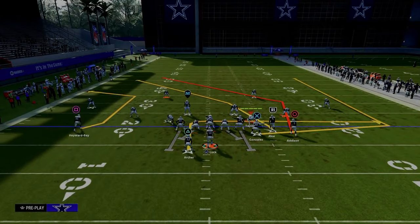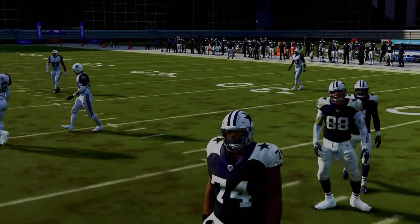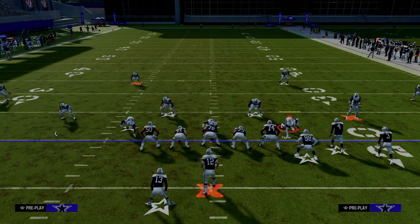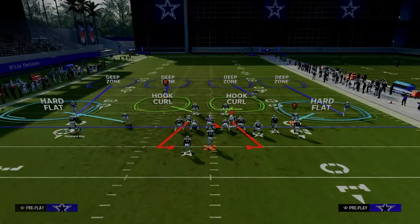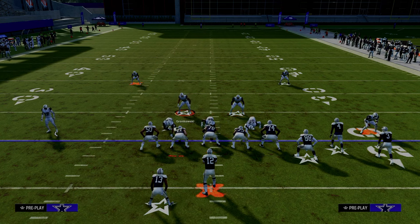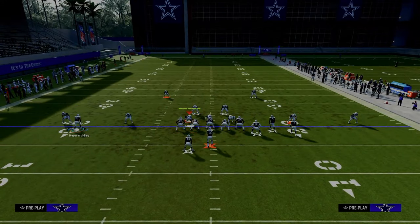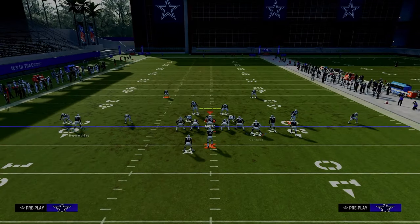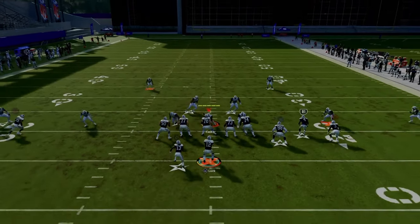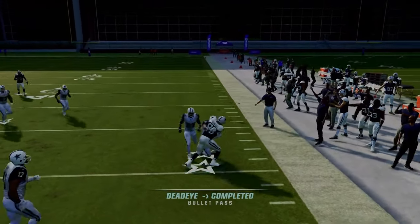The second setup of double post has our bunch to the short side of the field. The purpose is to take advantage of people that are hard flatting on the right-hand side. A lot of people run baseline press cover four or cover three, put the hook curl and hard flat, and shade underneath. That leaves their user having to user the post route. When you run this with your bunch to the short side and put your slot receiver on a fade, the hard flat will sit on the running back, and the tight end will turn upfield and beat the cover four.